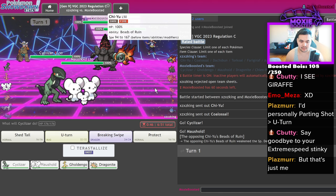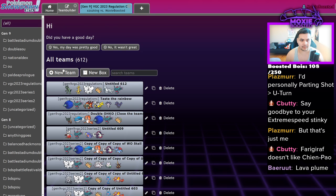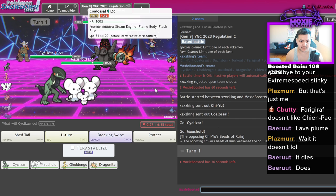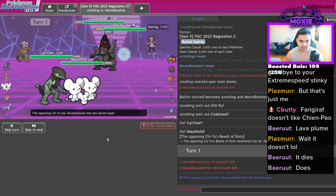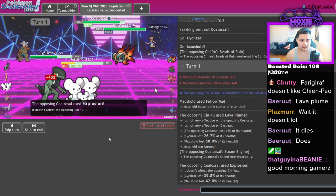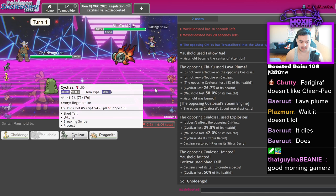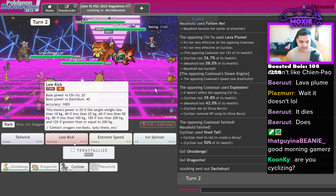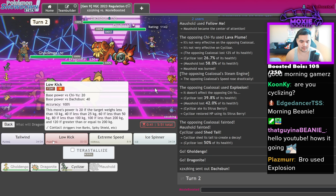Second game: this opponent's probably running Scarf — going to be Scarf Lava Plume. Cyclizar might still be able to Shed Tail, but I absolutely have to Follow Me here. I think I still get the Shed Tail off — okay, we're good. I'm going to Tera Water next turn and get Life Orb Dragonite in. Tera Water, Nasty Plot — Low Kick doesn't do that much to Chien-Pao at Tera Normal though.